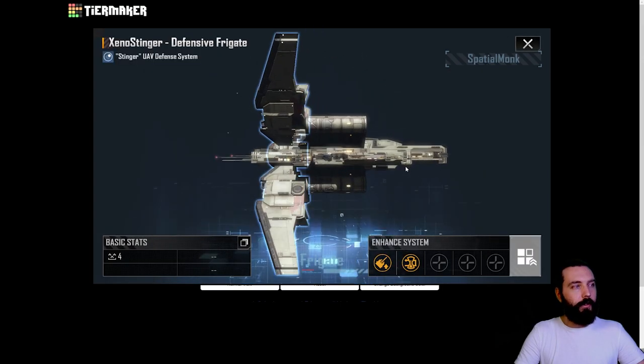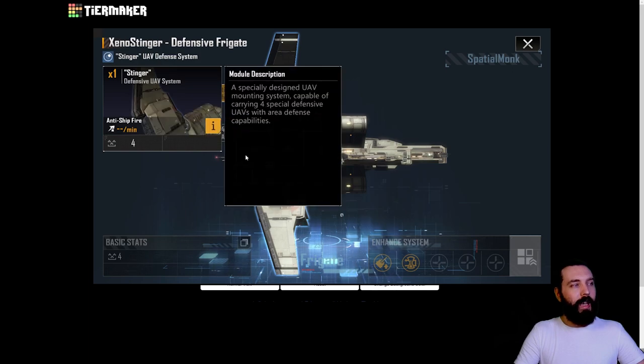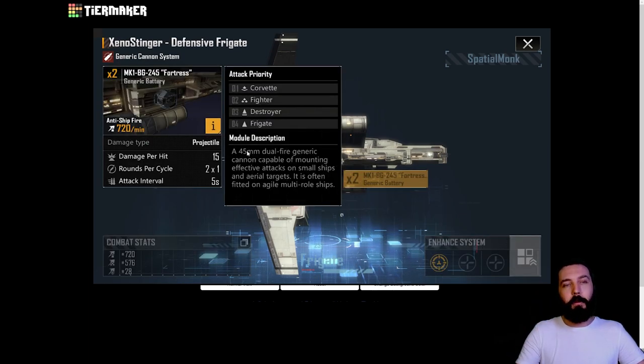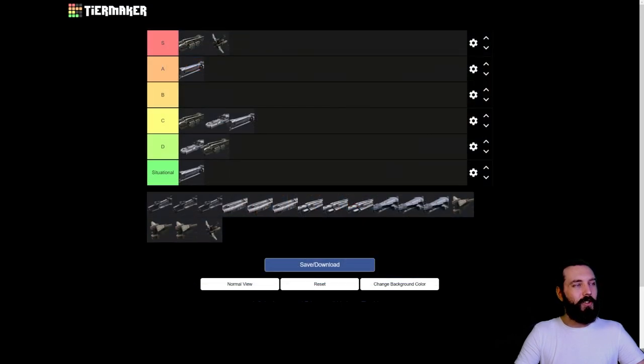We then have the other Xeno Stinger variant - the anti-aircraft type. This is interesting because it has the stinger UAV defense system, which instead of the other UAVs launches four anti-air UAVs, making it better in that role flat out. Unfortunately it's got no other meaningful weapons - just generic cannons doing about 15 damage. However, because it's so dedicated to anti-air with extra UAVs compared to the other two anti-air variants, it ranks a little bit higher. C tier.